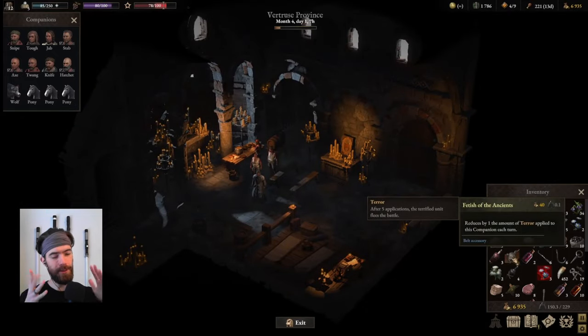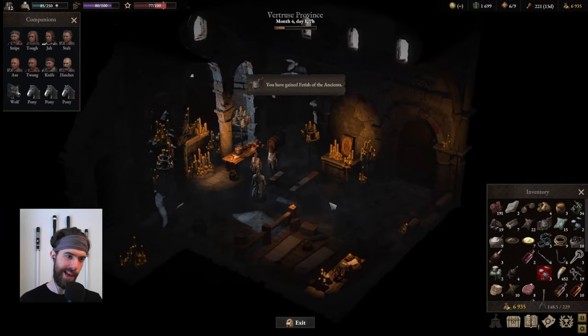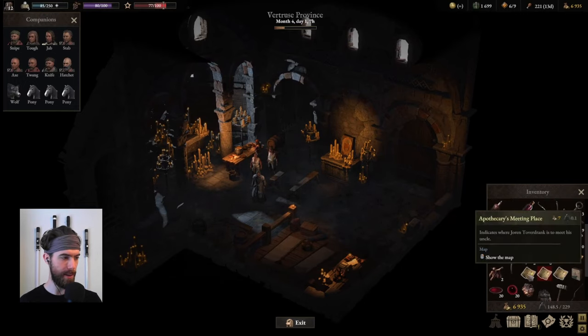If you fight the vintners, the battle is fairly easy and the extra belt accessory you pick up reduces the amount of terror applied to a companion every turn by one — useful for the phantom hunt, though stacks of terror haven't been too troublesome so far. If you simply persuade them with influence and talk them out of the fight, you can still talk to the abbot afterwards and pick up that belt accessory anyway, which is a nice discovery.